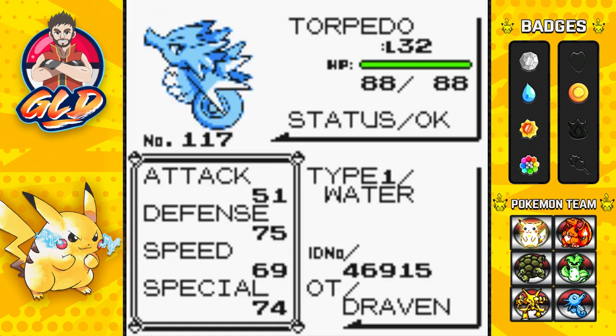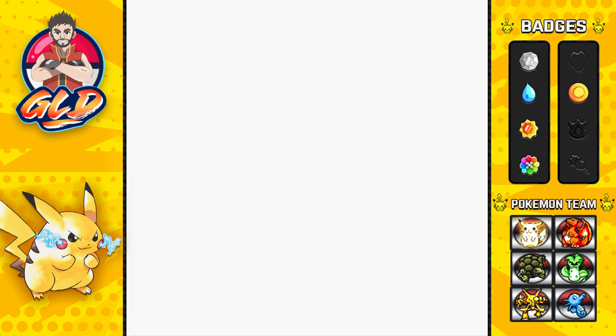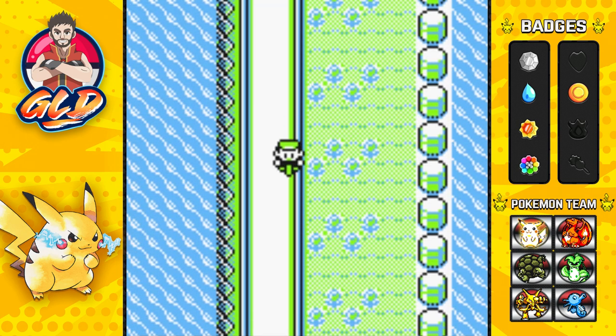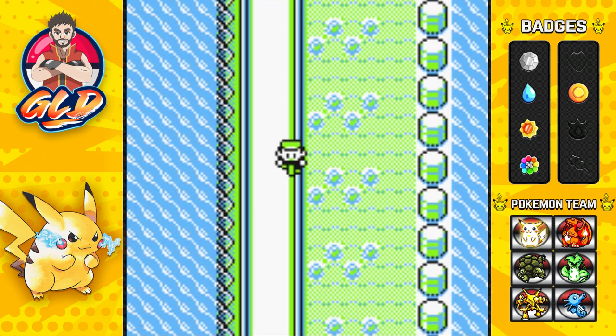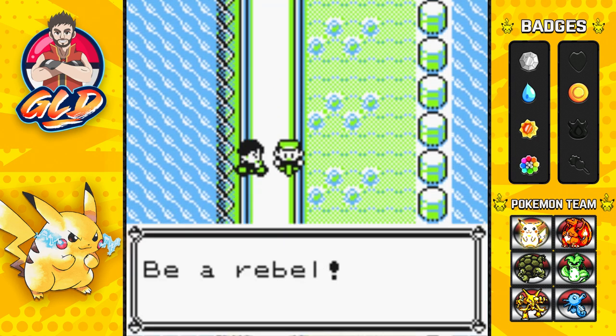After all the hard work, we finally get ourselves a Seadra! I can't wait to start playing Pokemon Crystal because Seadra is going to come in handy. Let's look at this new Pokemon — Seadra, the evolved Torpedo. It's only a Water type, not a Dragon type. Its physical defense is its strong point, speed is pretty good, Special is decent, but physical attack isn't great. It will eventually learn Dragon Rage.